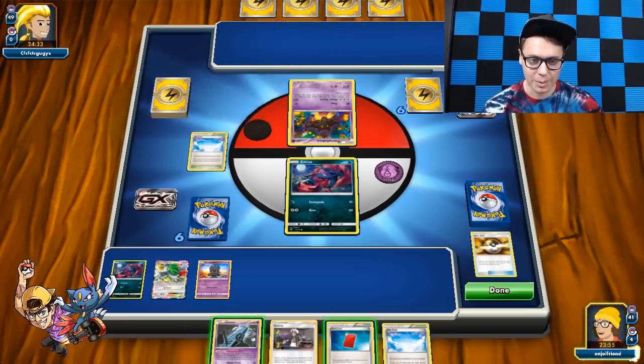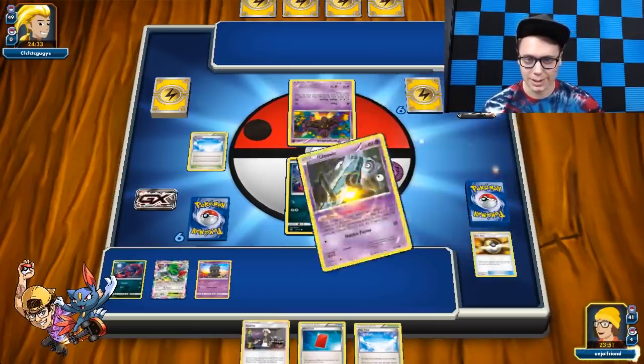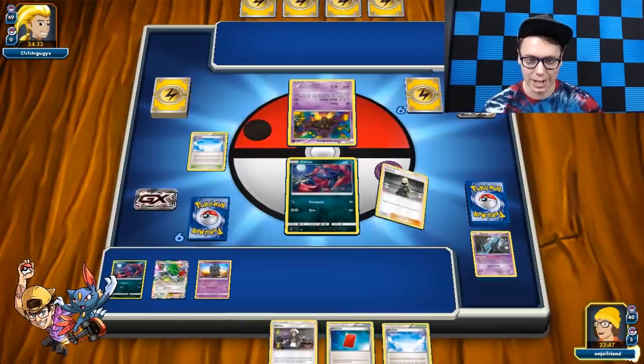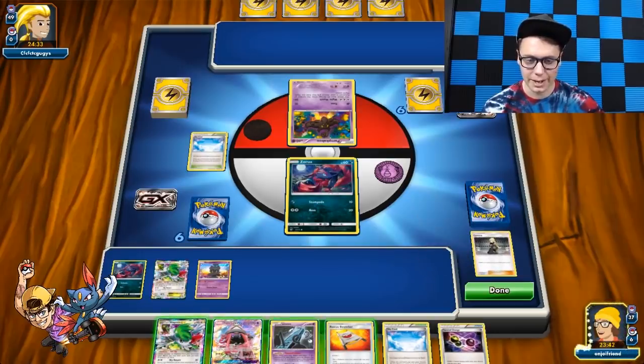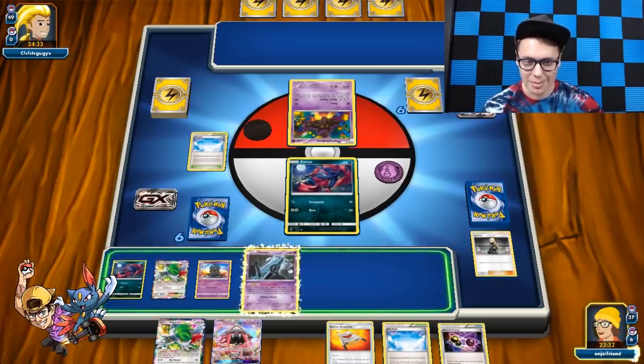That probably wasn't the play — we probably wanted to keep one Zoroark there. That was sad, a little greedy going for the Let Loose, but I wanted it bad. We got a Cynthia — that's fine. Never punished. I didn't get the Wombo Combo but we did do okay. I wish I could Peeking Red Card my opponent to see what their four-card hand looks like, maybe make it a little worse. But honestly it's Night March, so that might not happen.